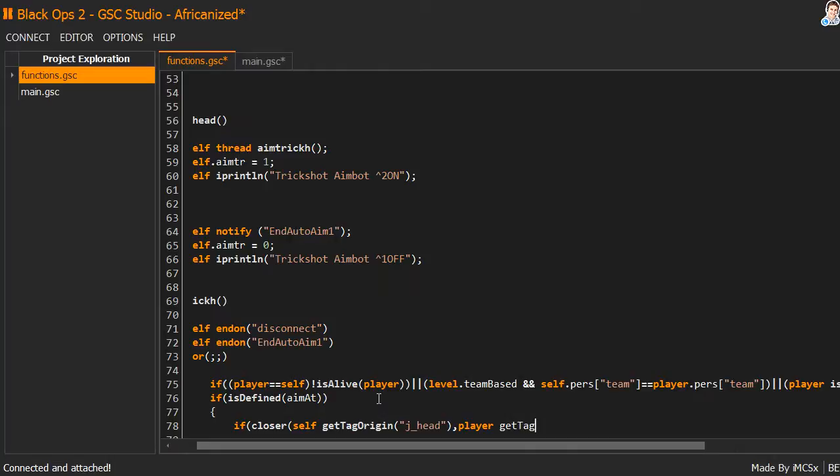If we did chest aimbot, we would change this to 'pelvis'. So instead of saying 'jhead', we would change it to 'pelvis' and it would shoot them in the chest instead of shooting them in the head. So the tag origin is 'jhead' for headshots.